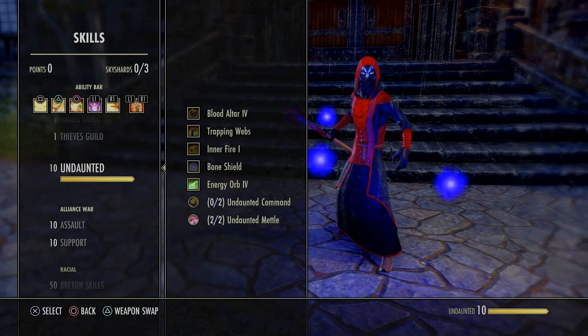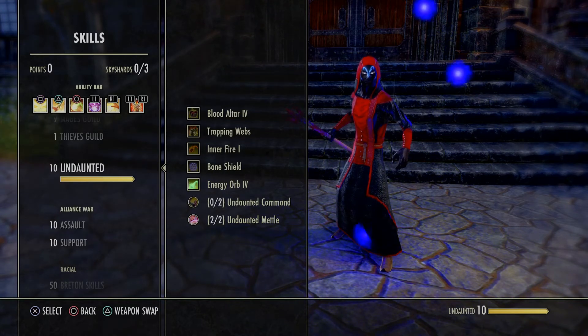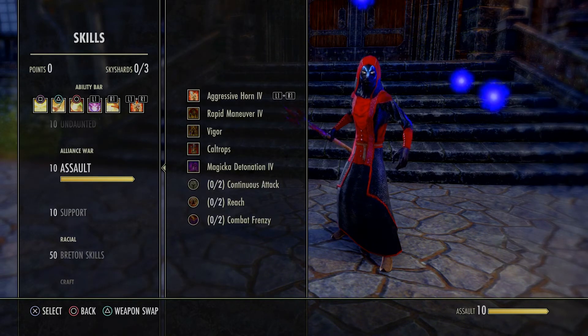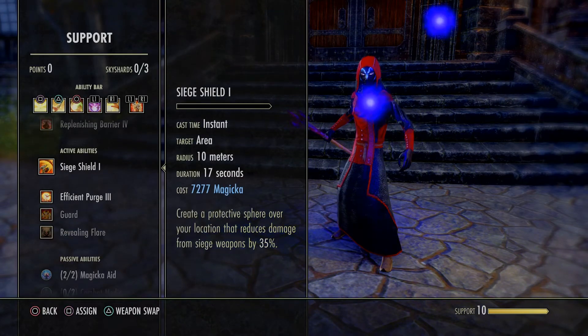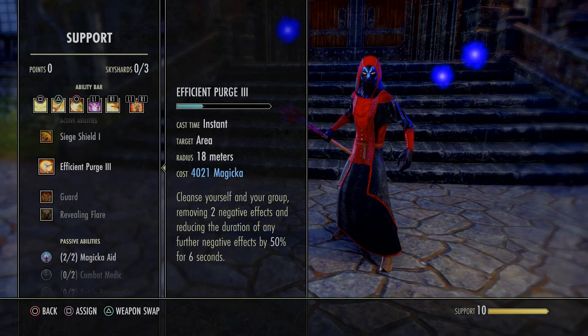Undaunted — I got Undaunted Metal. This is what I'm not doing: Undaunted Command. Very, very rarely do I need a synergy, and if I do I don't take it because I save it for the DPS. I don't need any kind of resources. This is mainly for VSO hard mode for magicka dump — normal half, VSO, NOS, all that stuff.